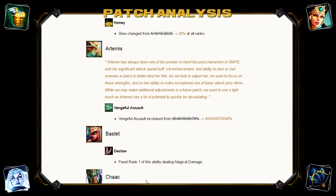Bastet's D-Claw, at rank 1, used to deal magical damage rather than physical damage, which is odd because Bastet is a physical goddess and should deal physical damage. This is a very weird bug that could have potentially never been found, because at rank 1 you're at a very low level and nobody has many items built yet, so it's really hard to see the difference between magical and physical damage at that point. I'm surprised it happened but I can understand why it wouldn't be picked up.